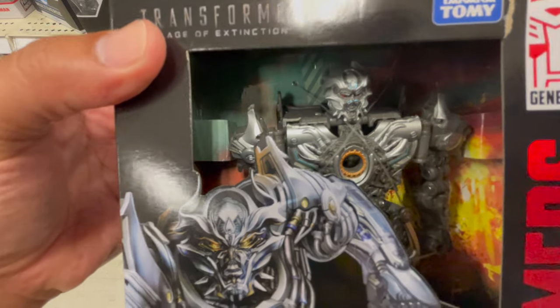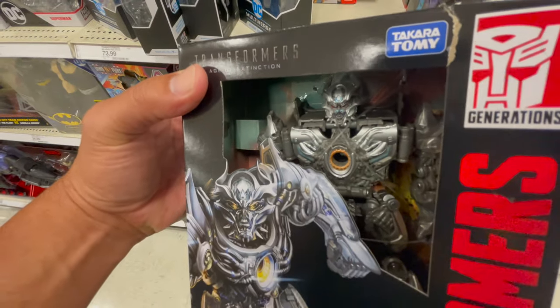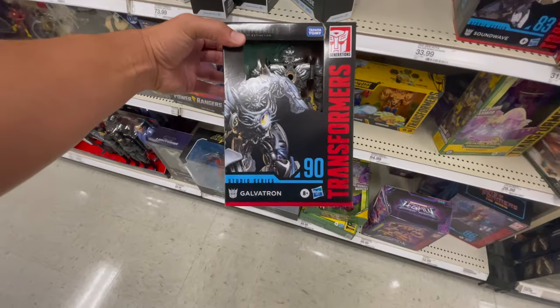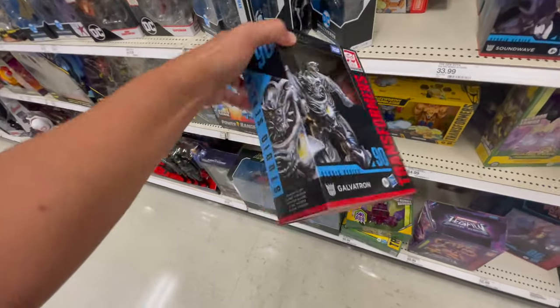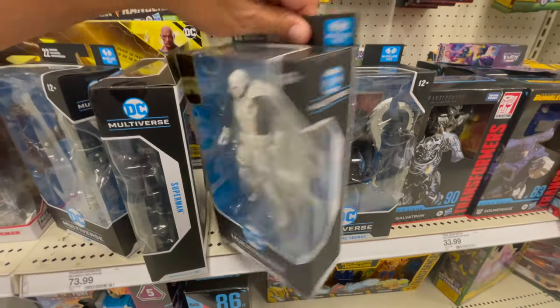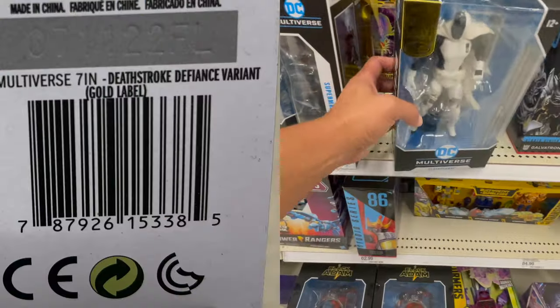I feel like you could actually see it — everybody's got their fingerprints on there. That's pretty cool. Studio series Galvatron — voyager class. Duke Thomas. Deathstroke gold label — that's new.